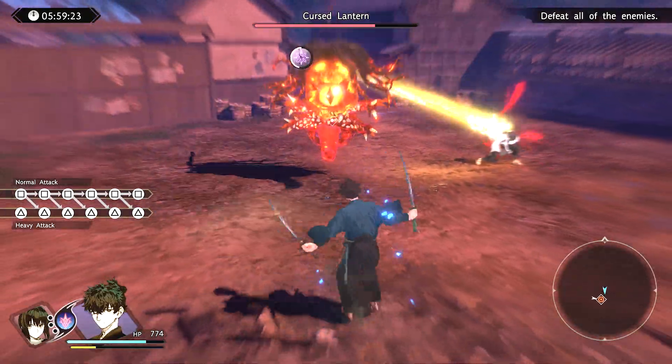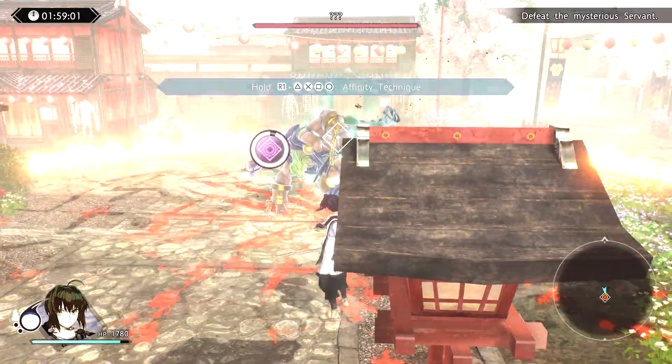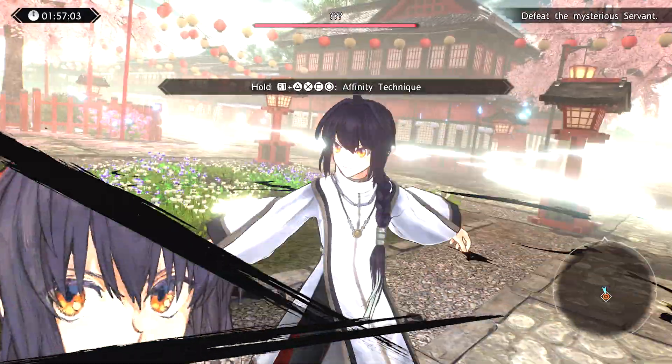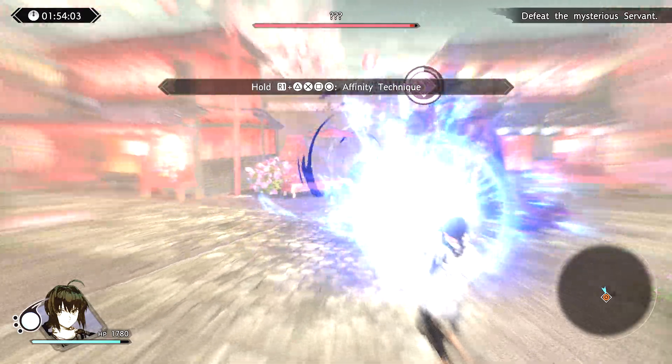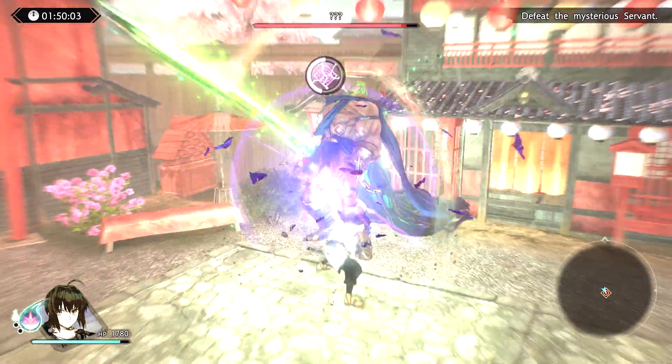When in combat, it's almost as if you're painting the battlefield with each ability, which is further emphasized when I switched to the Servant Saber and utilized their abilities. During a fight, players can play as Master and Servant, with options to deliver flashy dual attacks and follow-up combos.